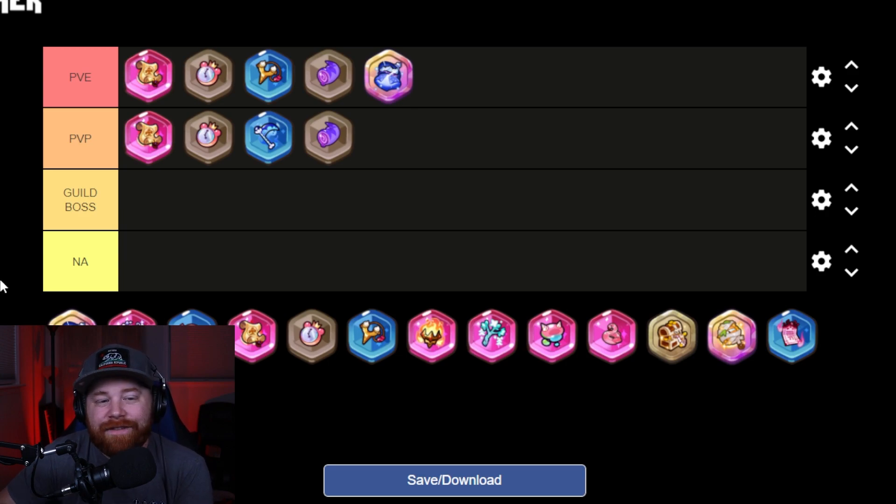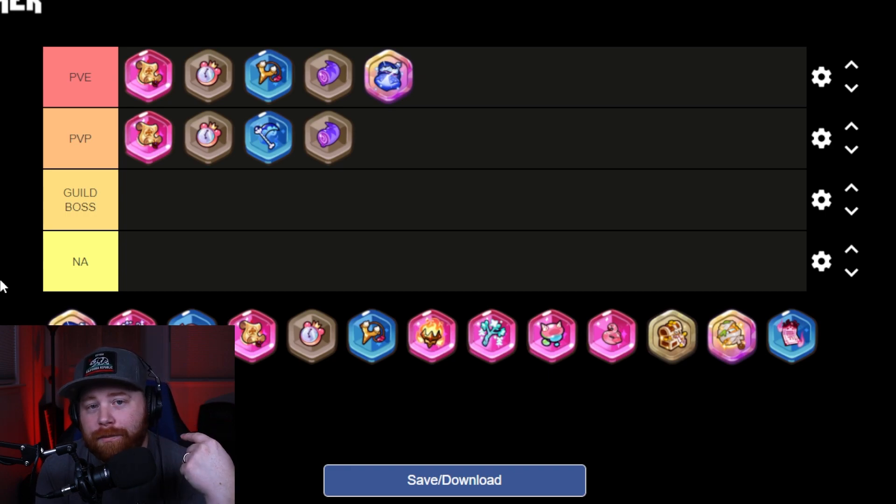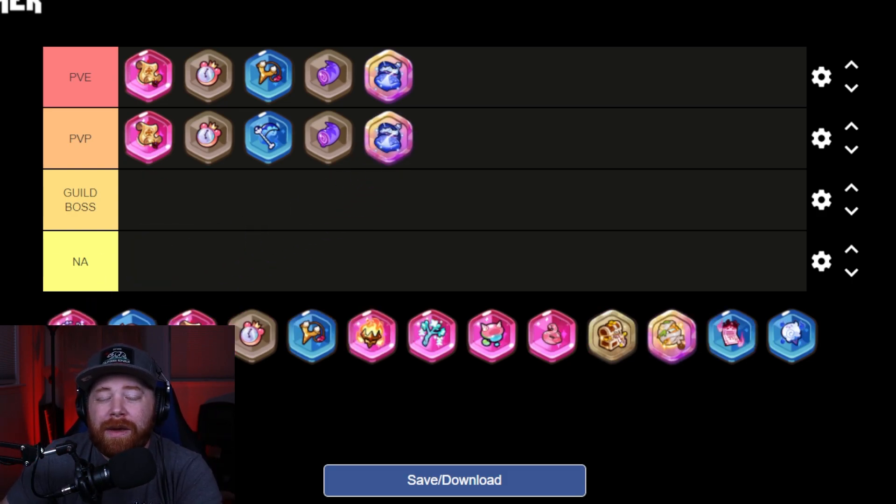The Ghost Keeper's Horn for PVP is more of a last resort option. I don't think team compositions build specifically around it, but players use it when they don't have better treasures or when they're running the same comp they use for PVE. It's not a bad fail-safe to add survivability to your overall team.